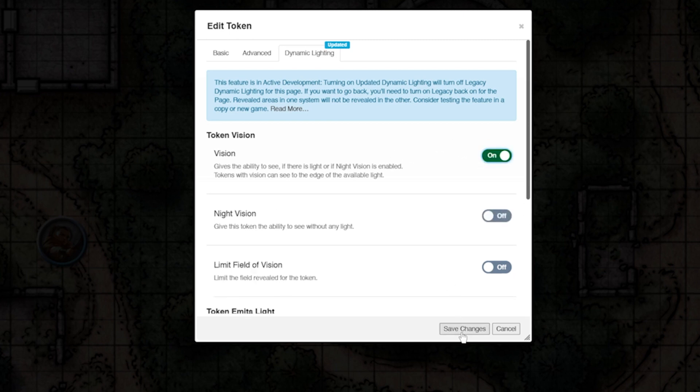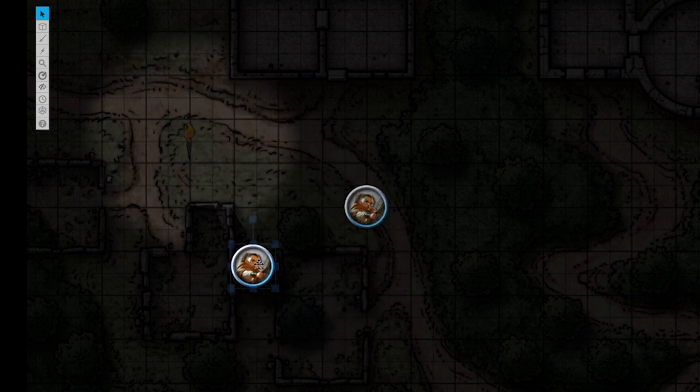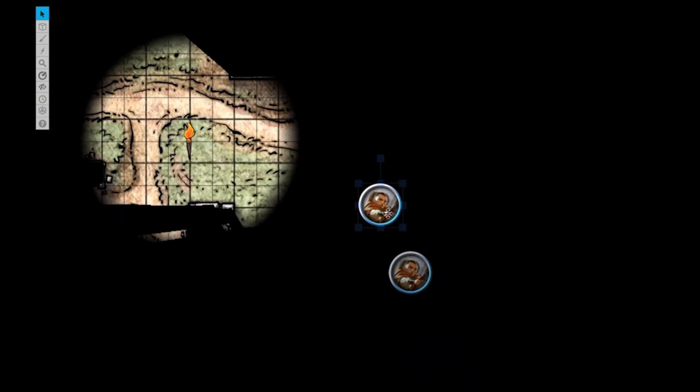If we save these settings and go back to the board, our players now have sight and can see the torch. Pretty cool. Now because our token does not emit a light and there's no light source near them, they can't see what's around them. Let's fix that.